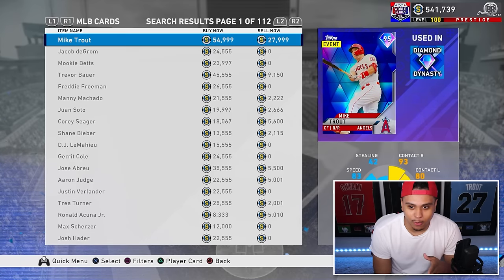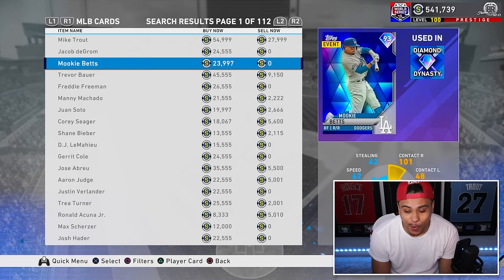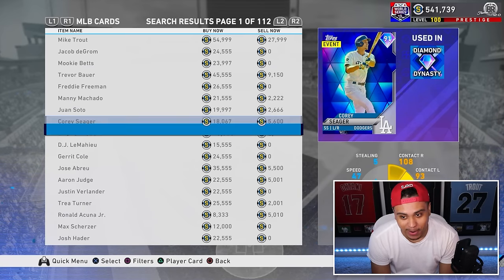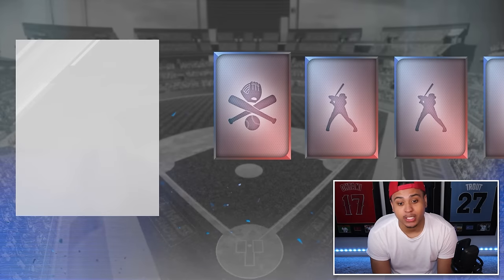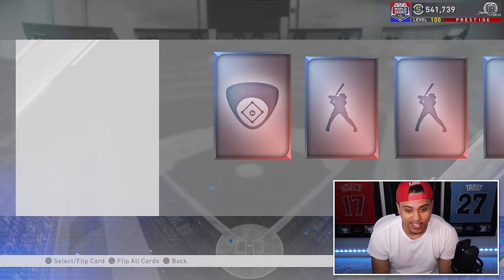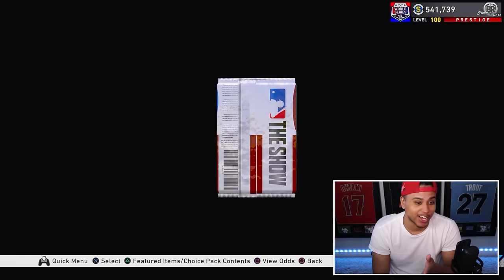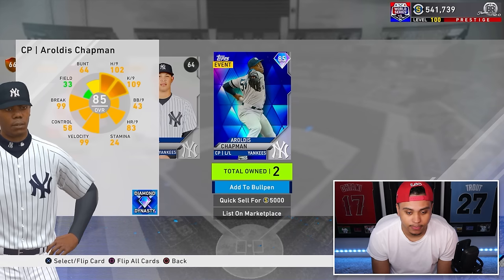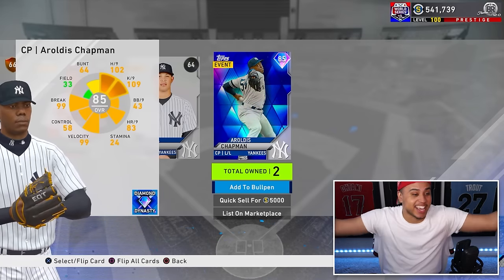45 more packs and we better pull a Mike Trout. In the good old days Mike Trout was still the highest live series at 95. Jacob deGrom, Mookie at 93, Trevor Bauer at 92, Freeman, Manny Machado, Juan Soto - this might be the game with the most 90-plus diamonds. If they had that many 90-plus they better bless me. We've got one diamond so far who's not even really a diamond. Just quick-flipped another diamond - I don't even know what that animation looked like.